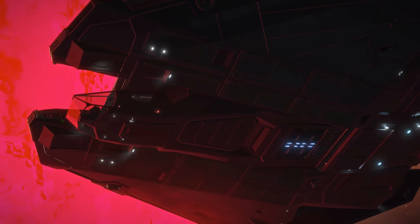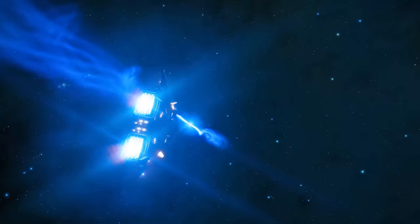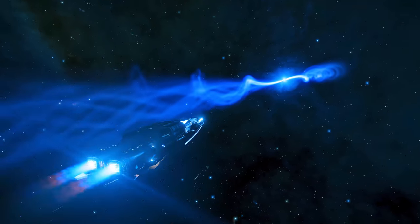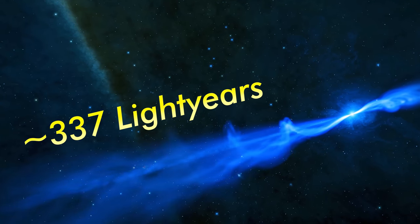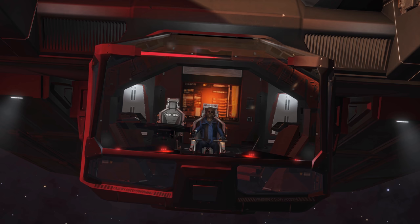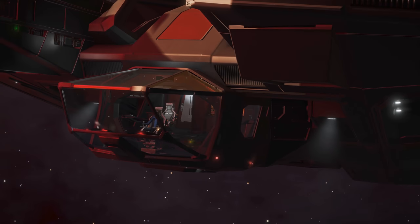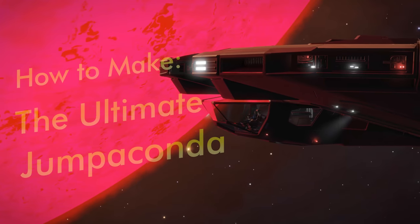Currently, my ship doesn't have enough fuel to jump out of this system. Fortunately, I called a friend of mine who has been working on a ship with the longest jump range ever attempted — something in the range of 337 light years. He's coming with fuel limpets to get me out of here, but first let me tell you about this build, because it's the most ridiculous thing I've ever heard.